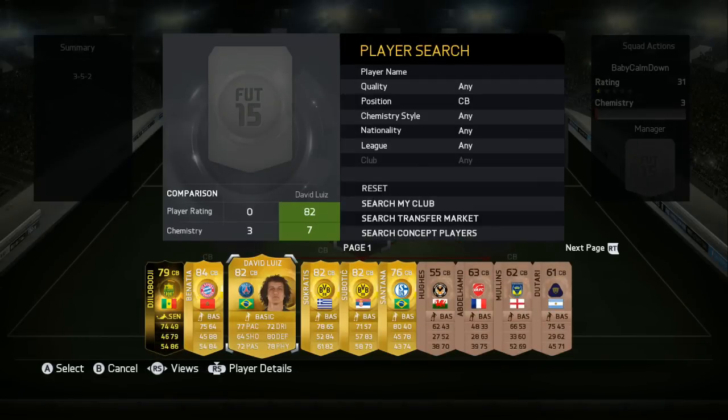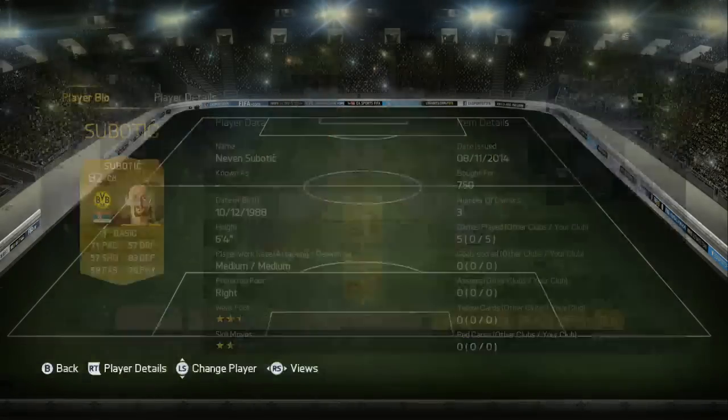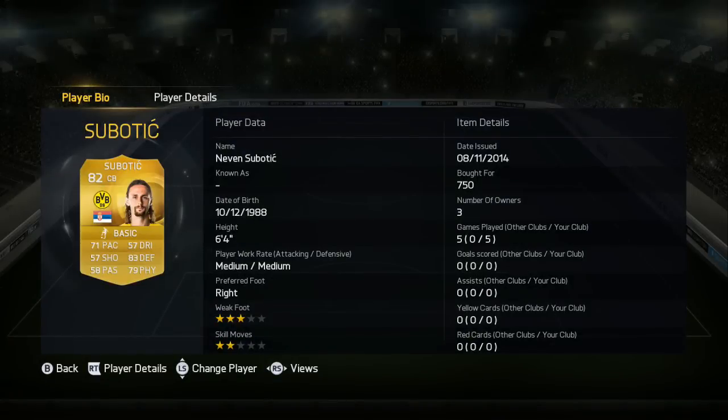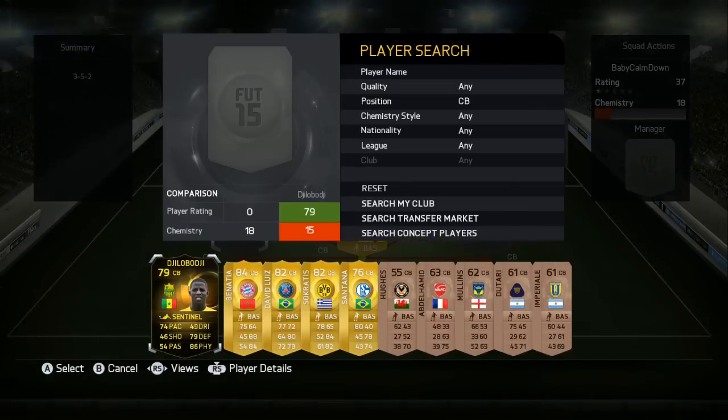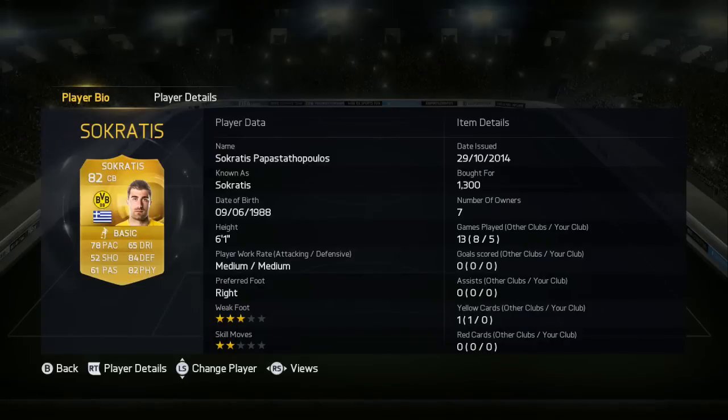The first center back is going to be Suptitch from Dortmund. He's the slowest of the lot so I've got him at the central center back position, but he's 6'4" and his defense and physical are insane. He's a hidden gem when it comes to center backs because no one uses him and he's quality. He's going to win you lots of headers and intercept all the big strong strikers.